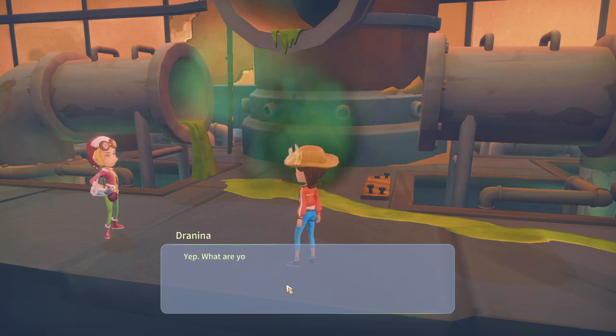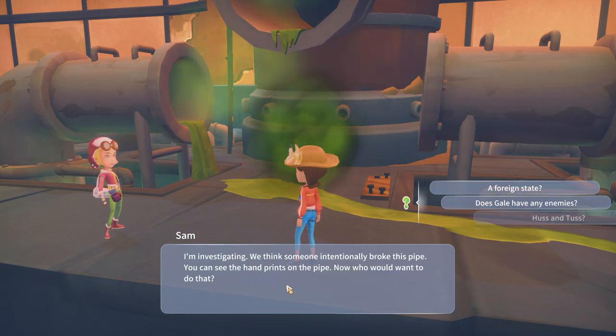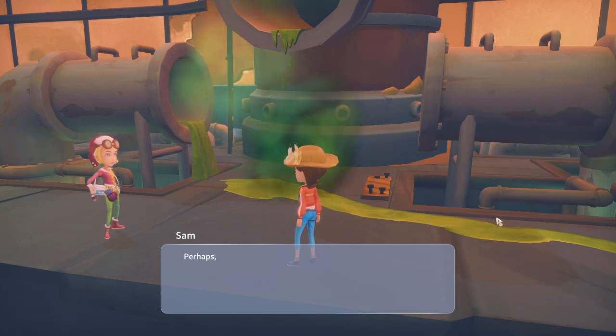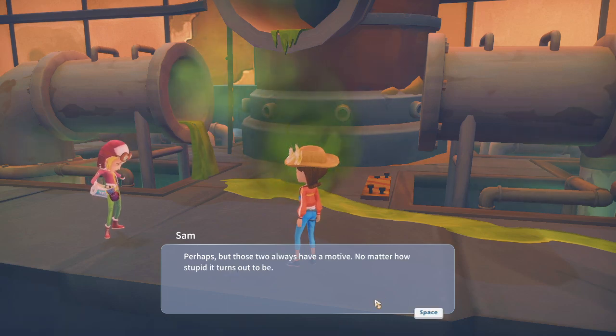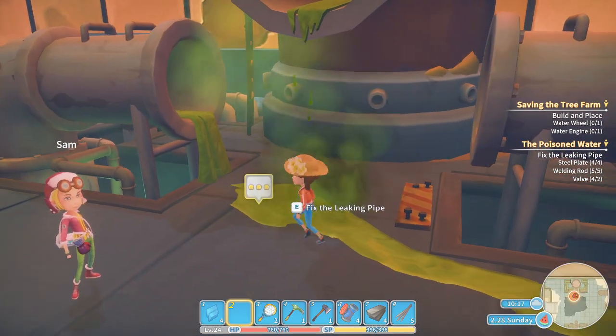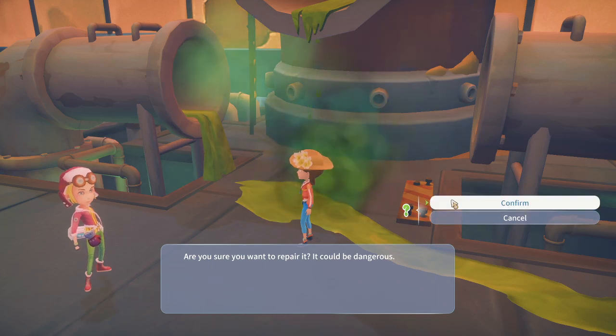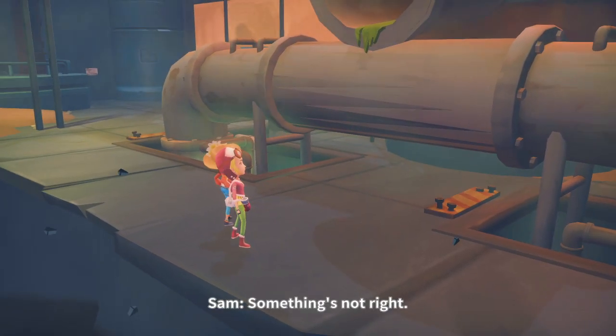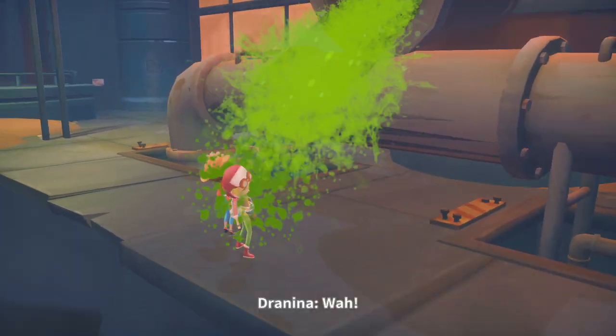Here to fix the pipe? Yes, I am. What are you doing here? I'm investigating — we think someone intentionally broke this pipe. You can see the handprints on the pipe. Now, who would want to do that? Perhaps, but those two always have a motive, no matter how stupid it turns out to be. Are you sure you want to repair it? Yes, please. It could be dangerous. There we go.